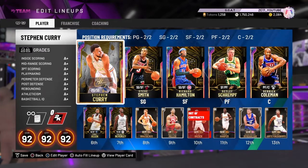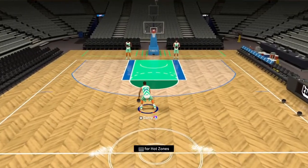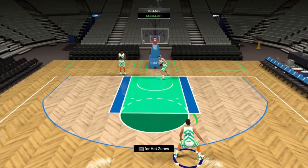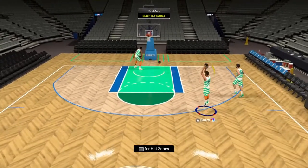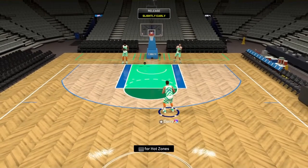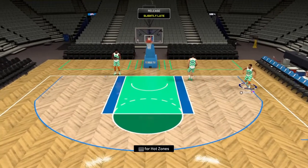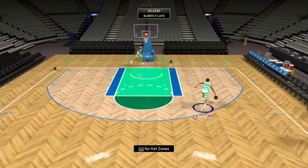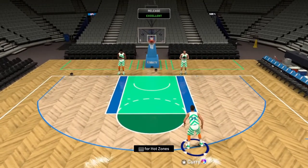Now I'm going to go over all their releases, then we'll get into a game. Starting in freestyle with Steph Curry's release — it's money either with meter or without, although online it seems harder to time. It's really nice offline. His leaner is very fast and it'll be hard to green consistently, though it's definitely greenable.